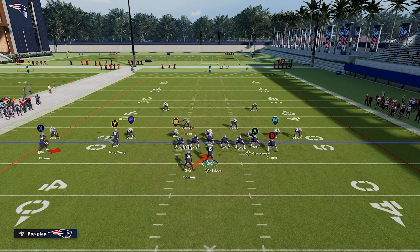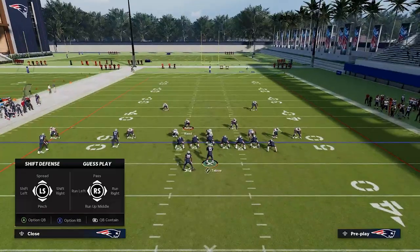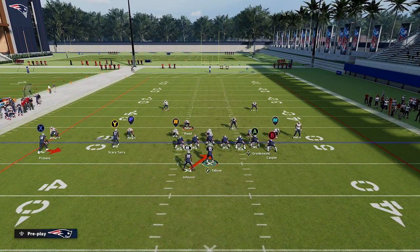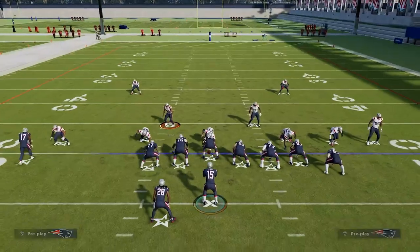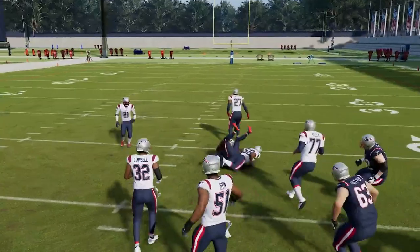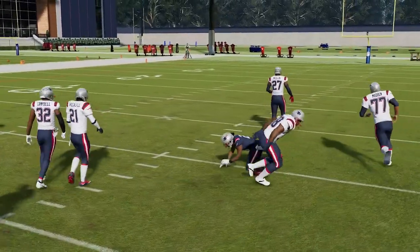The P icon is going to be the pass icon. He's going to tell us, if we don't hand it off to the running back, are we going to keep it with the quarterback or throw to the receiver? Our first read is going to be that guy with the R above his head. If he stands up, we're just going to hand it off to our running back, and we can get positive yards — follow our blockers and get an easy five, or even break it for more.